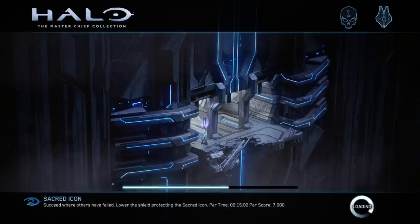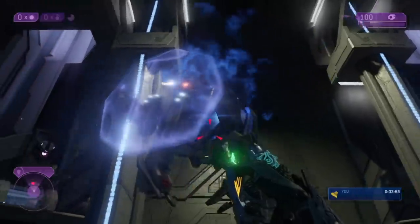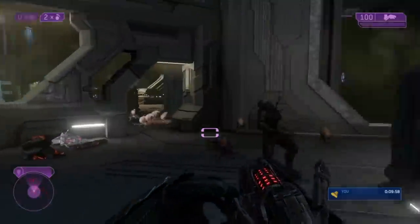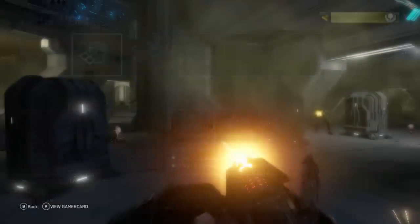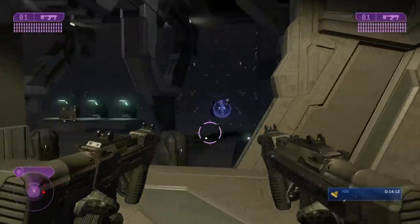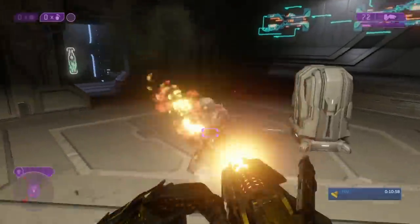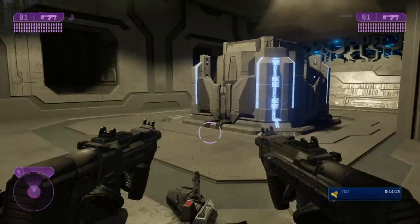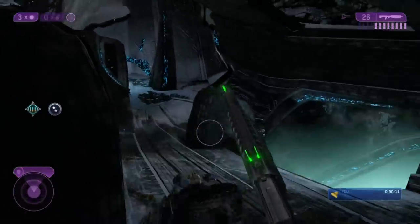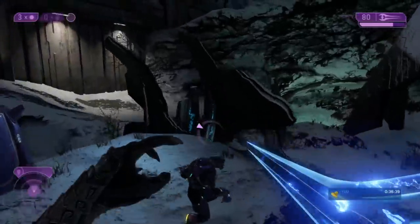Next is Sacred Icon, another Arbiter level, which means a lot of active camo and sitting in corners hoping the Flood don't find me. I did kill an Enforcer after quite a bit of jumping around and throwing grenades. In this sort of playthrough, the level isn't all that interesting — walk a little while camo'd, sit and wait, walk a bit, maybe shoot some stuff, fall down a hole, then you're outside. I noticed a weird thing where the Sentinel Beam's beam wouldn't visually appear. Outside, some Elites arrived as backup; a Flood combat form had a Rocket Launcher, which I picked up to make quick work of the remaining Parasites, and then Sacred Icon is complete.